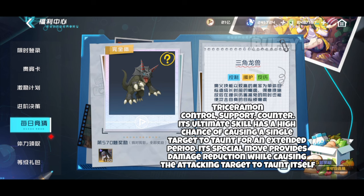Gessaman's ultimate skill has a high chance of causing a single target to taunt for an extended period. Its special move provides damage reduction while causing the attacking target to taunt itself.